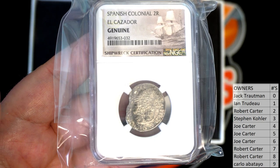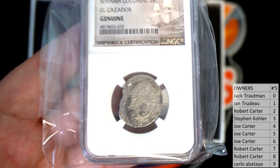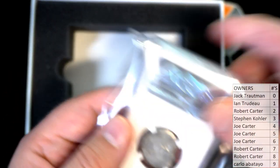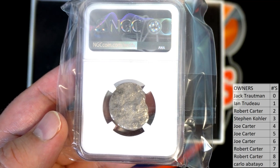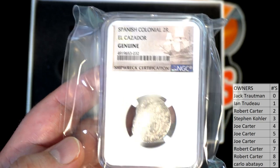Spanish Colonial 2R — man, that's got some nice character to it too, look at that. El Cazador. Awesome. We know most of the coins are from that, and they have the Chasers of course. Very good. Let's go to number 2.